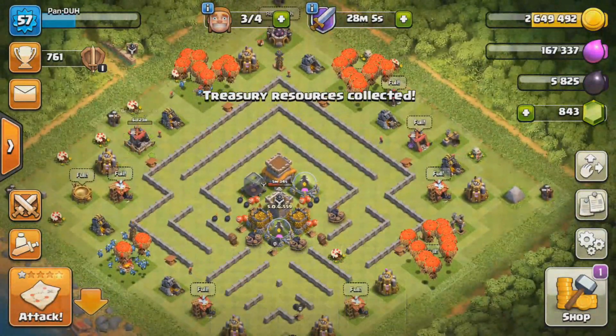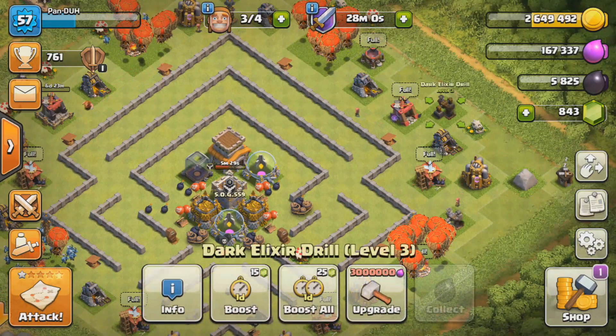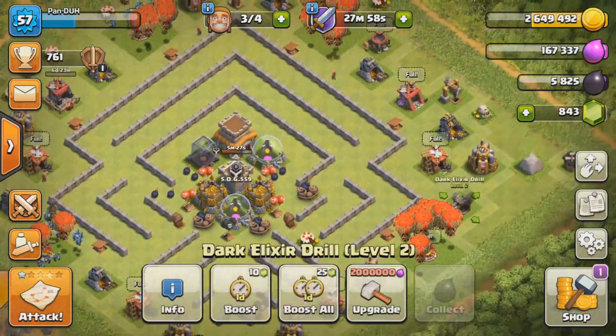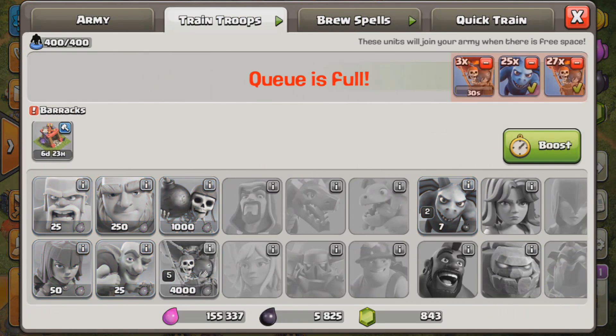We don't have enough yet to upgrade a Tesla, so we're going to keep raiding. We're also going to keep raiding so we can upgrade our second dark elixir drill to level 3 so we can make more dark elixir. Anyway guys, we'll be back as soon as I'm done raiding again.